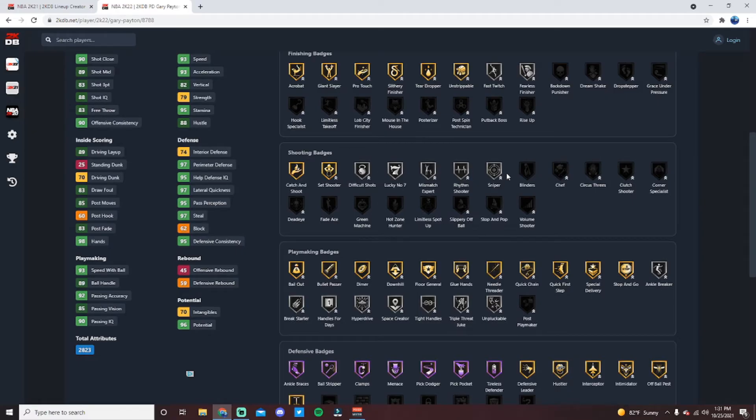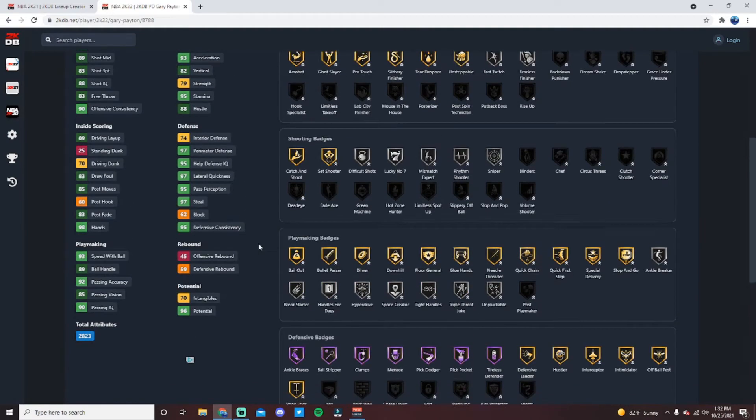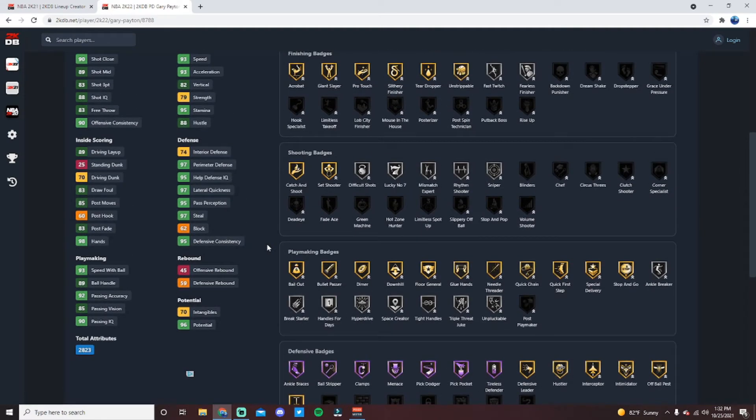Most of his silver badges can be upgraded — you can upgrade Sniper to gold, Handles for Days, Hyperdrive, Unpluckable, Anchor Breaker to gold as well. He also gets Chef, Dead Eye, Stop and Pop, Rim Protector, Post Lockdown, Drop Stepper — a lot of good badges you can add. He has an 83 shot three, 93 speed and acceleration, decent driving dunk, and 97 perimeter, 97 lateral, 97 steal on defense.